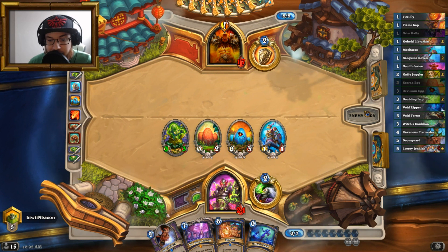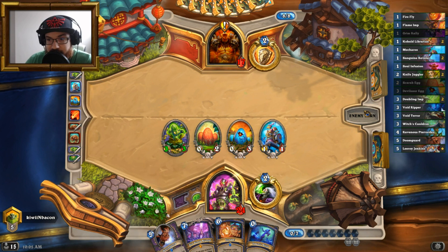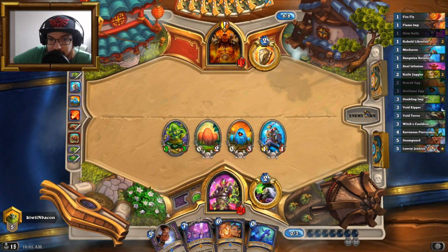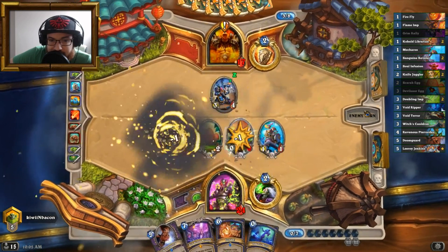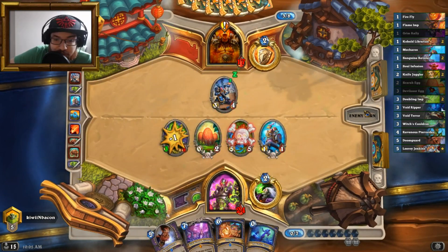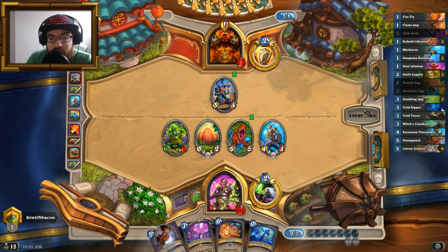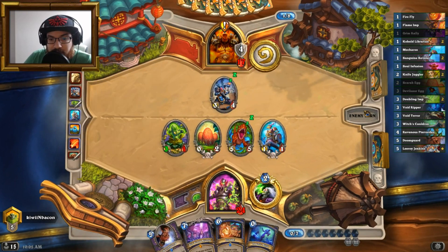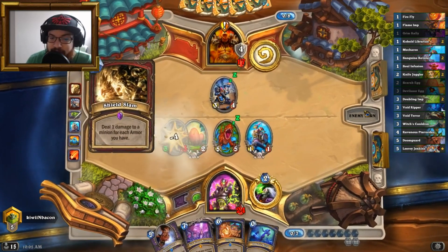Well, I could do that, or the other Doomguard, or Leroy, or whatever, so that way I have a chance at putting down a big threat. He's giving me a free 5/5 — I do appreciate that. I would not mind the other Cauldron either, that would be pretty nice. Shouldn't slam on the 3/1 mind you.